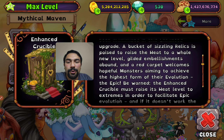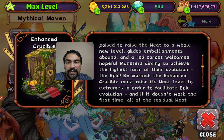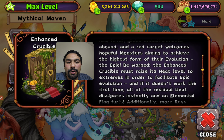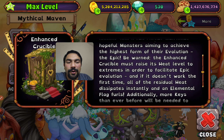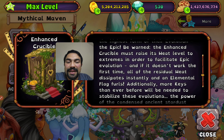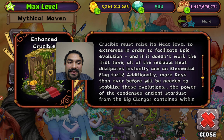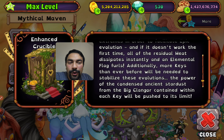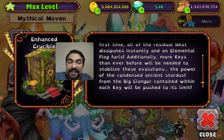Don't forget to use your enhanced crucible right behind me. The capabilities of the crucible have been maximized in this enhanced upgrade. A bucket of sizzling relics is poised to raise the heat to a whole new level. Gilded embellishments, a bond, and a red carpet welcome hopeful monsters aiming to achieve the highest form of their evolution — the epic.